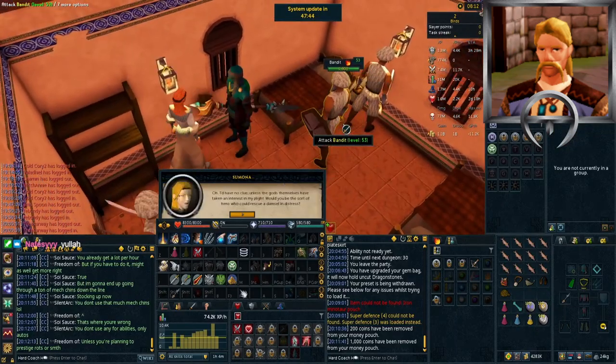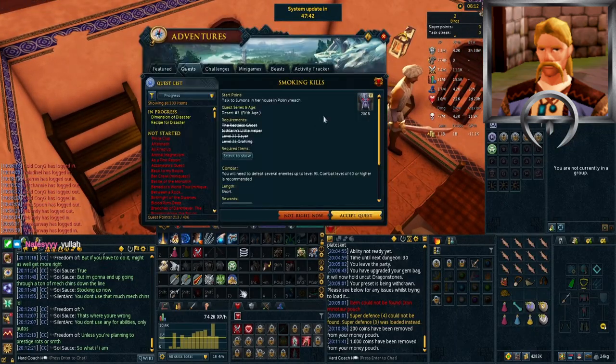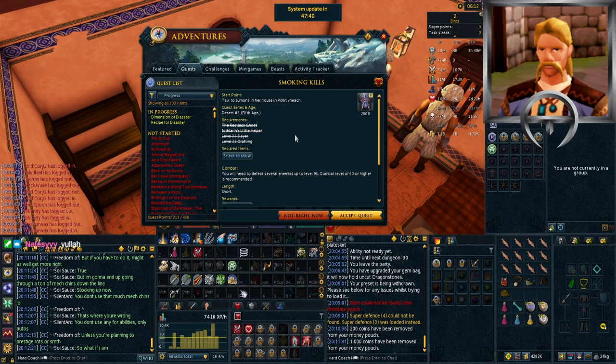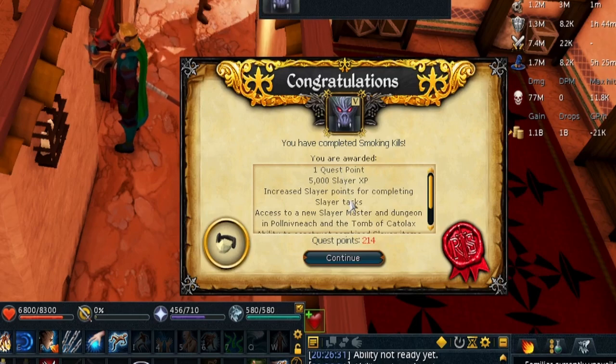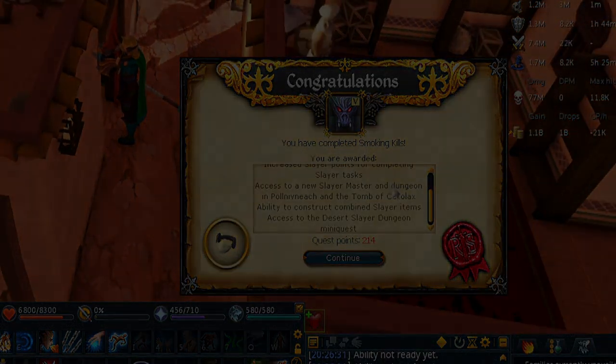Then we went on a bit of a detour to Ponds and Leech to complete Smoking Kills to unlock access to the Slayer Point shop where we can learn to fletch broad arrows. I think we'll do the Slayer a little bit later on as I want to unlock Dive first for the extra mobility when moving between tasks.